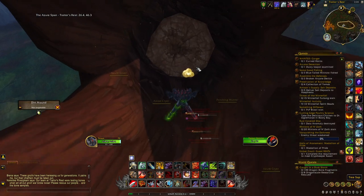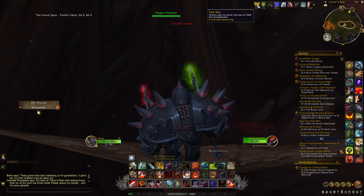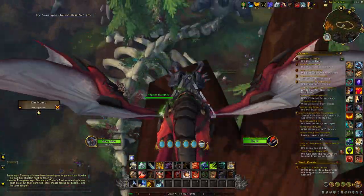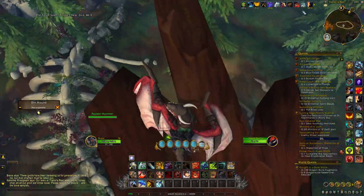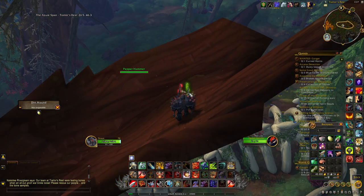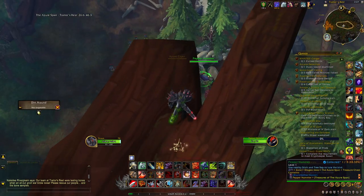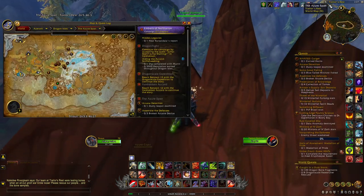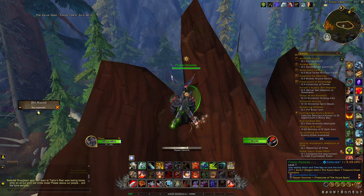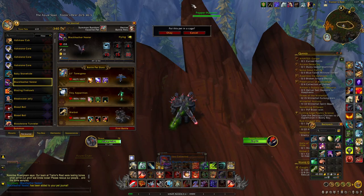After that, go to the Azure Span and enter a big tree. Click on the tree sap inside — this gives you a buff lasting five minutes. Then come back to the top of the tree and use the stick to attract a Pepper Hammer. Once he arrives, click on him and you'll receive a pet that you can learn, cage, and sell in the auction house for 5–10k gold. Again, very easy to do.